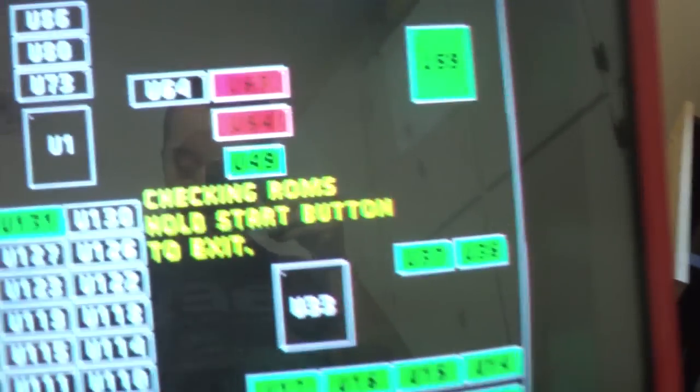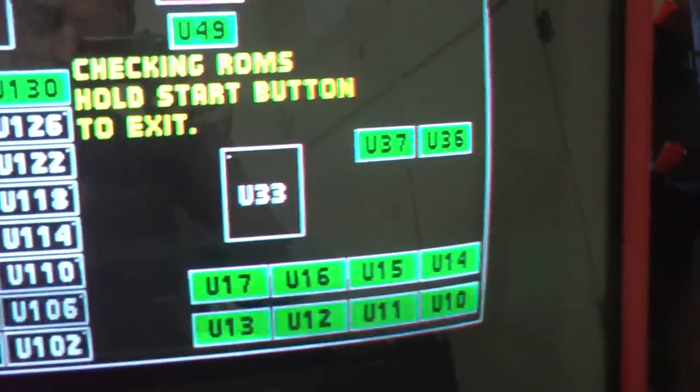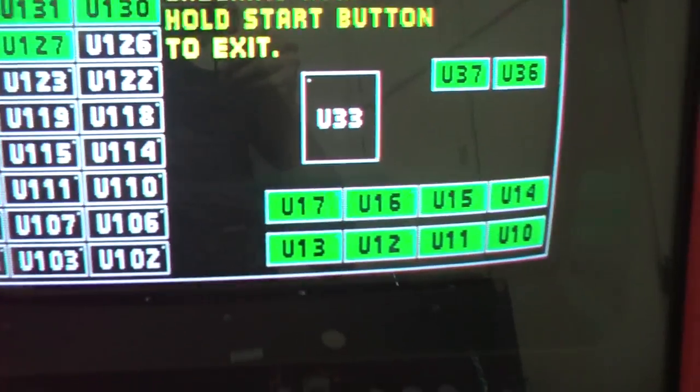So let's try the ROMs out and see what happens. The ROMs do show up red, even if they're good, so keep that in mind. As you can see right there, those two are red. I know the rest of these ROMs work, so I'm just going to skip the board check here.